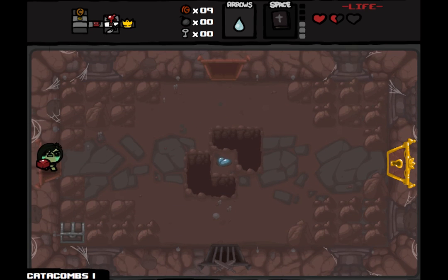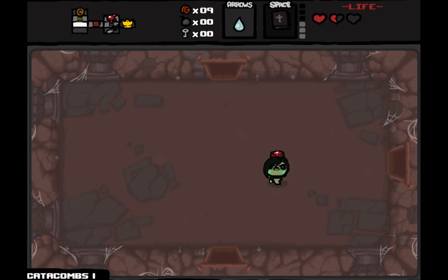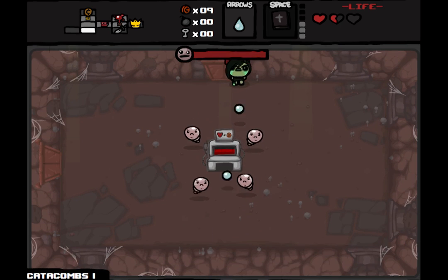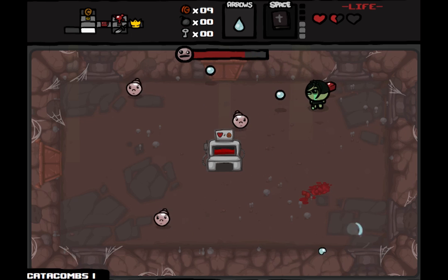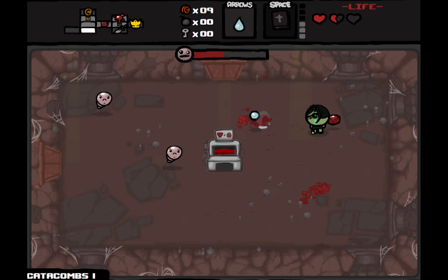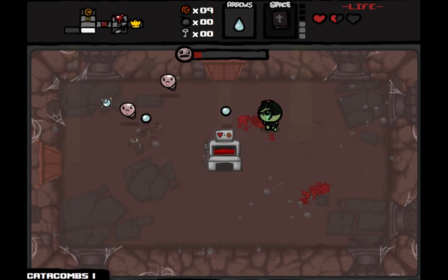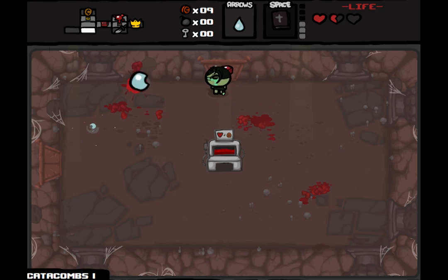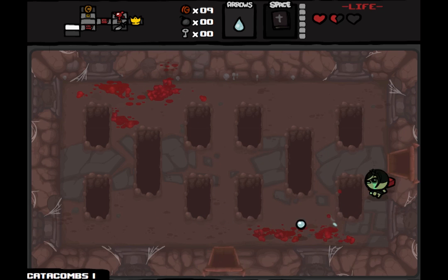If we finish clearing the floor and we still don't have any bombs or keys, and there's spare health lying around, we could sacrifice some of it at the blood donation machine. Guppy's Tail has been forcing a lot of chest drops if you hadn't noticed — it's too bad we don't have any keys.